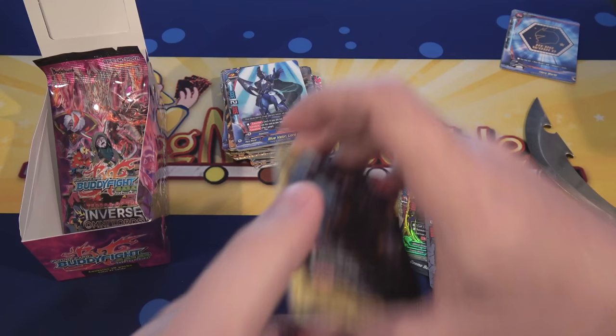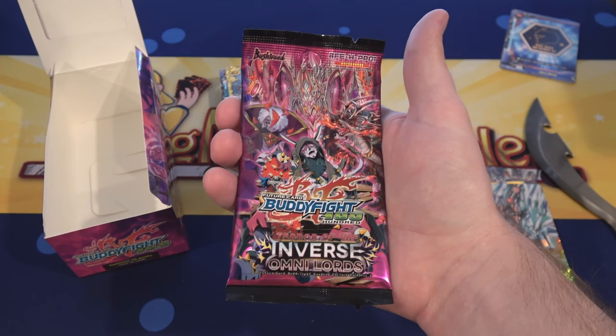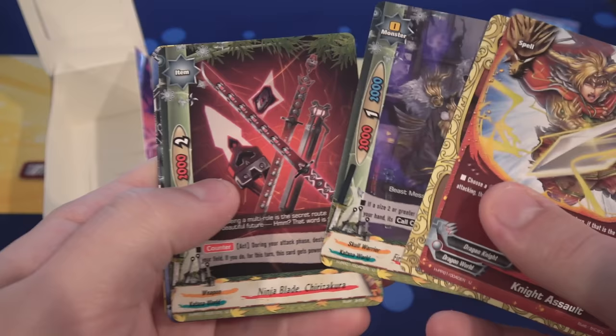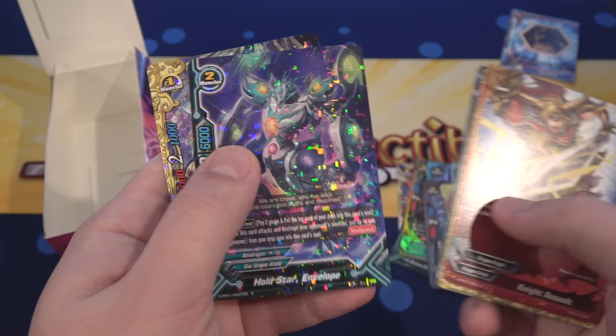What can we end with? Can we end with something above a Rare? I think we've pretty much gotten everything out of this box, but it doesn't hurt to ask — get two Buddy Rares in one box. I wonder if that's ever happened. First off we have a Hold Star Envelope, and then after that we have a Gemini, a Caster, and a Pollux. So yep, there we go — that is the unboxing.